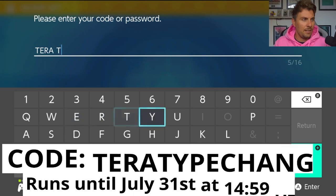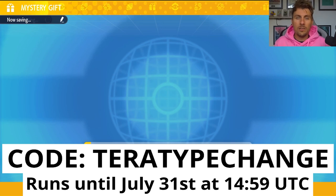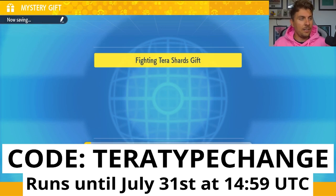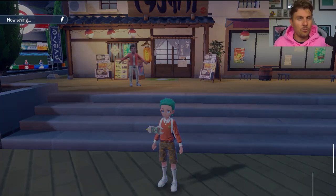Use the code TERRATYPECHANGE — that is the code you're going to use. The code will be on screen for you to follow along. This event will be running until Monday the 31st of July, so you've got the chance to get it.